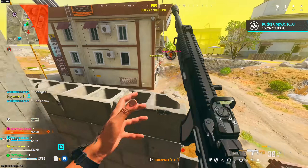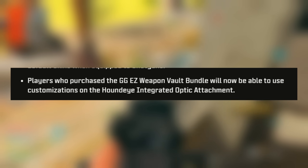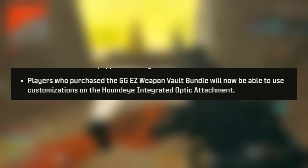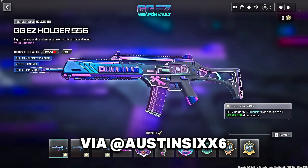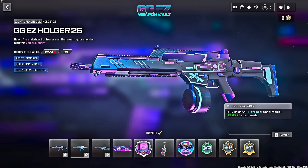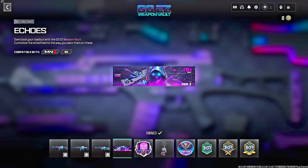Some players noticed a mention in the patch notes of a bundle not yet released — the GG EZ Weapon Vault bundle. The notes reference customizations for the Hound Eye integrated optic attachment, but no player has actually purchased this because it hasn't come to the store yet. The only bundles that arrived early were the ones in the For You page, and those were operator skins only. This is a brand new weapon vault featuring all the Holger weapons.